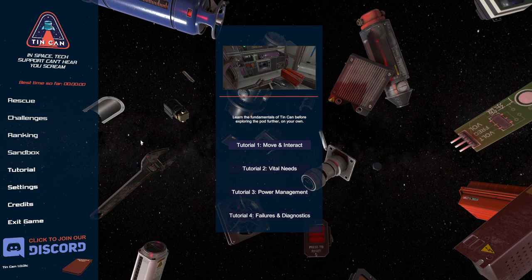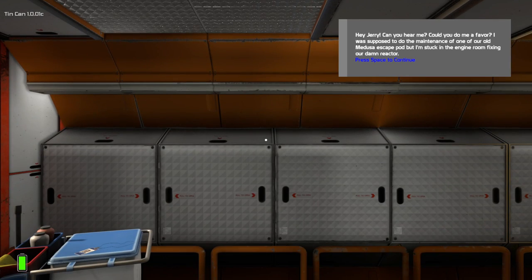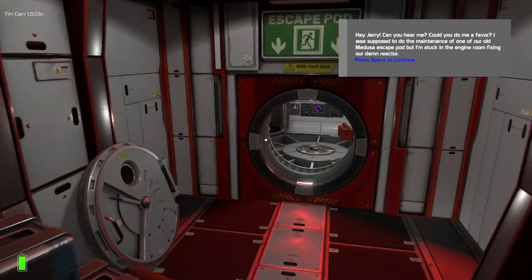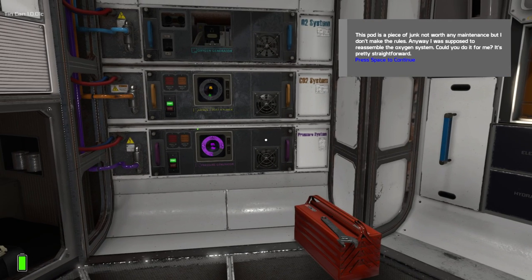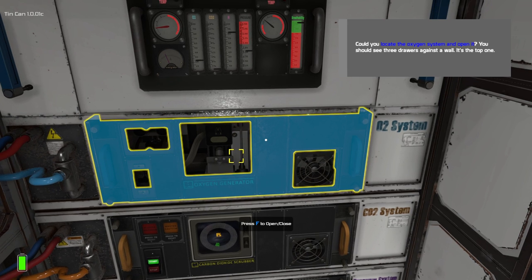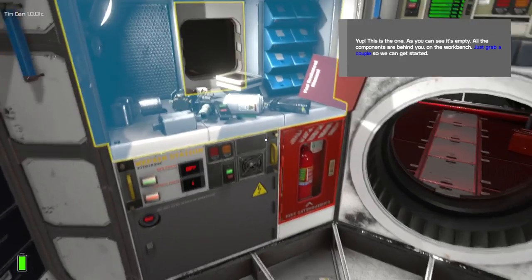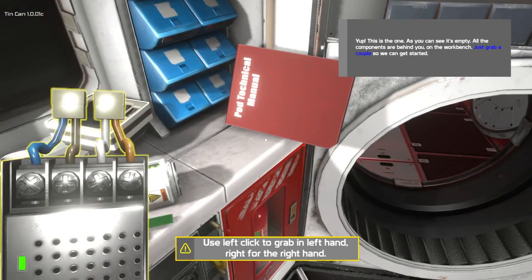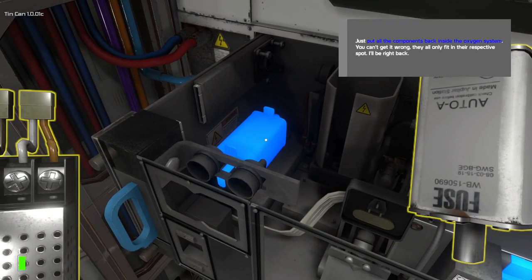Let's try the tutorial to see what goes on - move and interact. Hey Jerry, can you hear me? I'm Jerry apparently. I was supposed to do the maintenance of one of our old Medusa escape pods but I'm stuck in the engine room fixing our damn reactor. Could you do it for me? I was supposed to reassemble the oxygen system - it's pretty straightforward. Could you locate the oxygen system and open it? As you can see it's empty - all the components are behind you on the workbench. Power transformer - I've got a transformer in one hand and a fuse in the other.